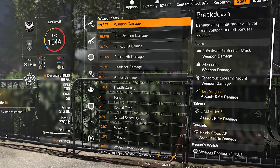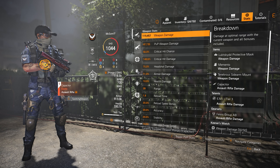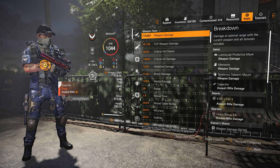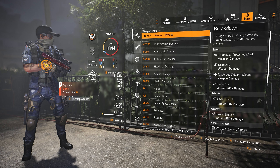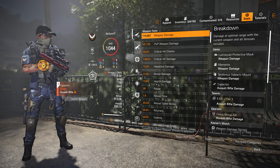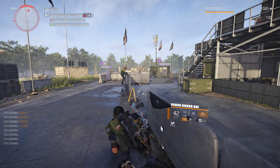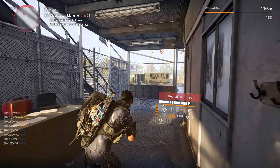The last part of the build is two Hanyu pieces: the gloves and the knee pads. Equipping two Hanyu gives 10% skill haste and 10% skill damage — both exactly what we need. The core attribute on both is skill tier. Attributes on the knee pads are critical damage and critical chance; on the gloves, half critical damage and 10% skill damage, since we don't need more critical hit chance.